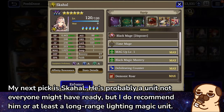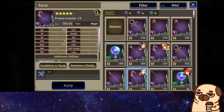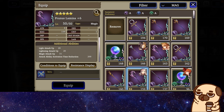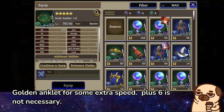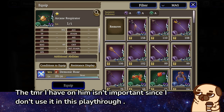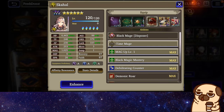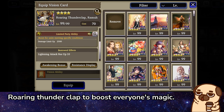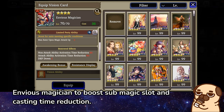My next pick is Skahal. He's probably a unit not everyone might have ready, but I do recommend him or at least a Long Range Lightning Magic Unit. Prunus Lamina for Casting Time Reduction, and also Lightning Attack Up. Golden Anklet for some extra speed — plus 6 is not necessary. The TMR I have on him isn't important since I don't use it in this playthrough; feel free to use whatever TMR if needed to adjust some stats. Roaring Thunder Clap to boost everyone's magic. Envious Magician to boost Sub Magic Slot and Casting Time Reduction.